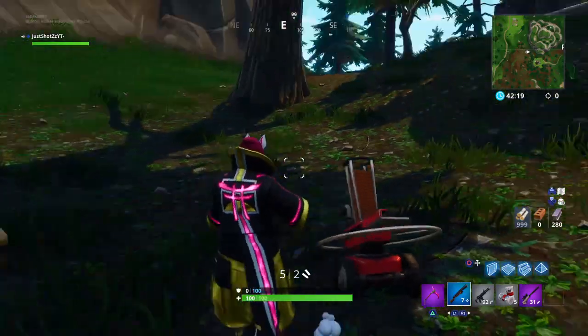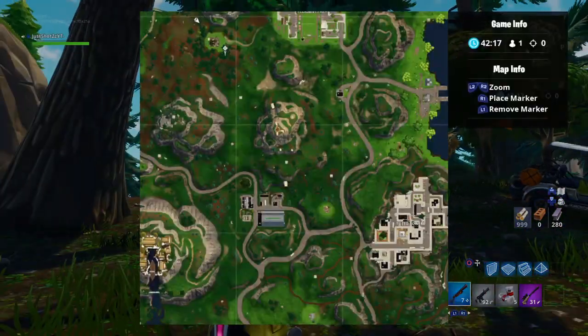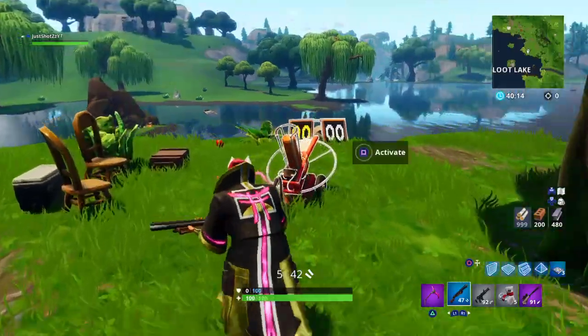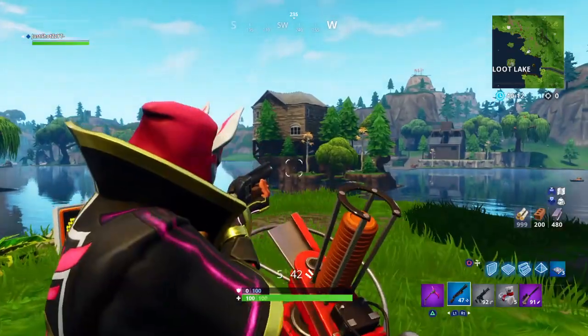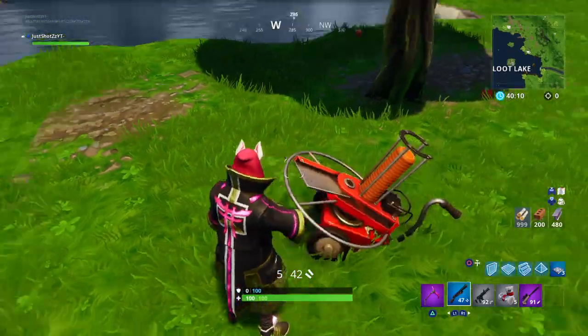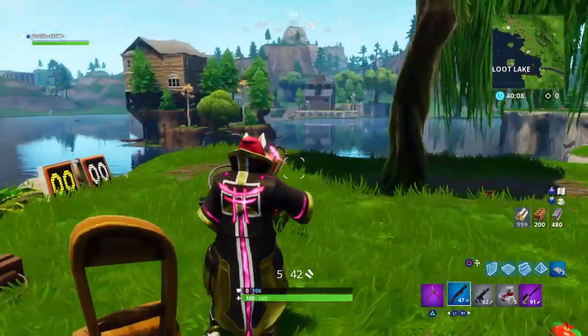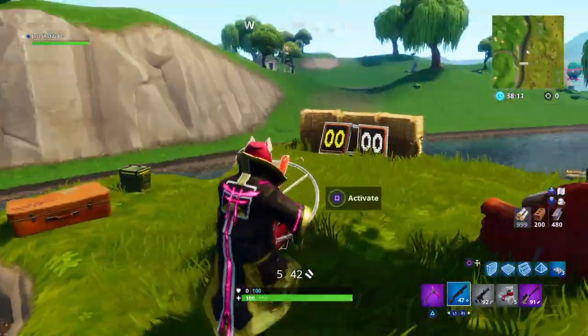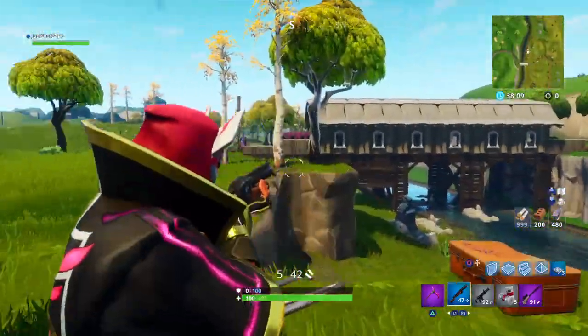Another location is by this house near Pleasant Park. Another one is by a loot lake — to activate it, shoot it. The last one is by Risky Reels, Tomato Town, and Lazy Links bridge.